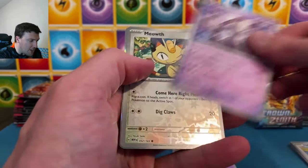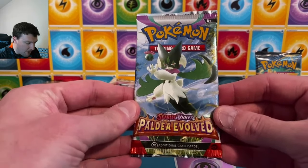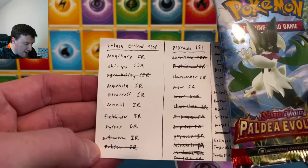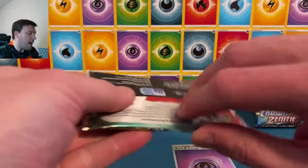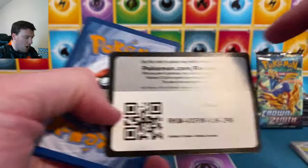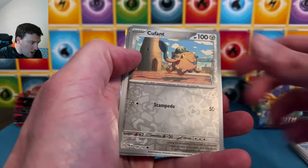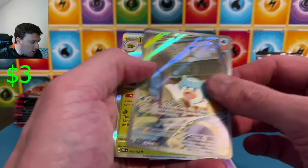We still need the hollow psychic energy, the Charmander art rare, and the Mew full art — that is it. Can we get there today? Not with this start. Nice Dragonite holographic. Paldea Evolved: we need one, two, three, four, five, six, seven, eight cards — one special art rare, the rest regular art rares. That's the goal today. Magikarp or Ogerpon special art rare, that's all I want to see out of Paldea Evolved.